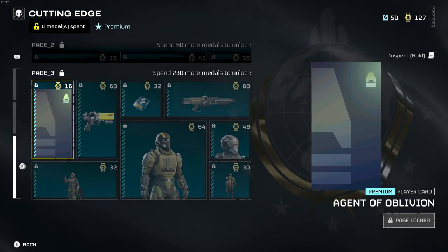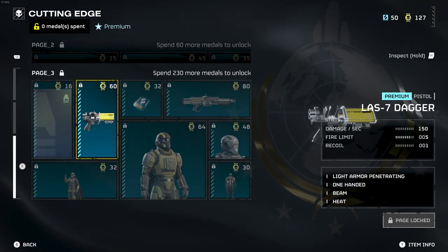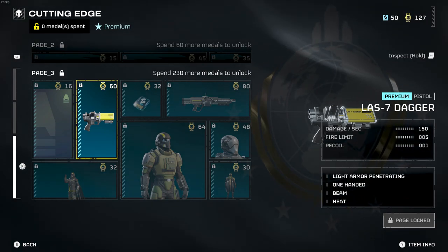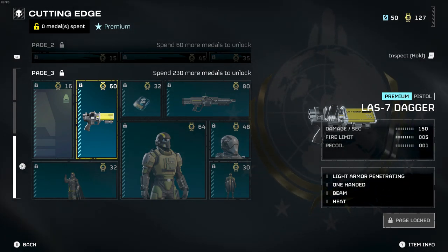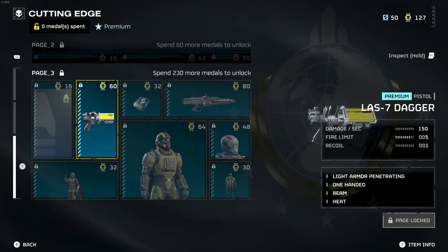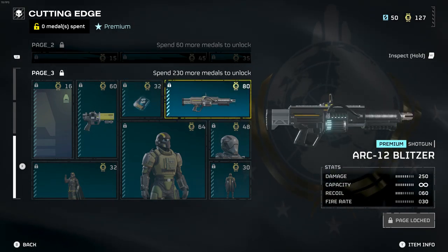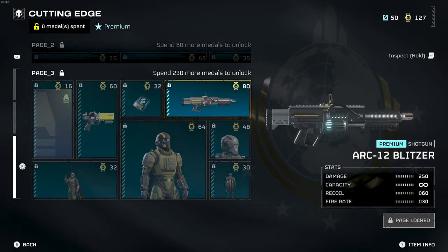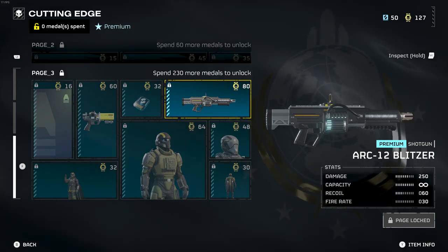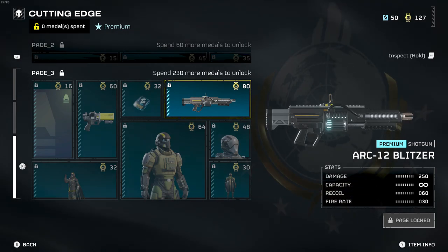On the third page we have a player card called 'Agent of Oblivion' — pretty cool. There's the LS-7 Dagger, which is the premium pistol: one-handed, light armor penetration, a beam weapon that produces heat. We also have super credits, and the ARC-12 Blitzer, which is a shotgun dealing arc damage: damage of 250, infinite capacity, recall of 60, and rate of fire of 30.